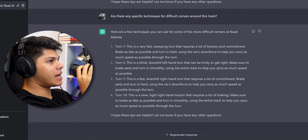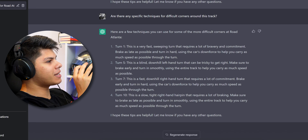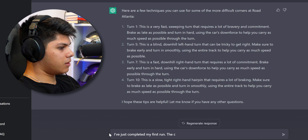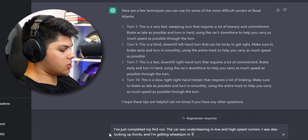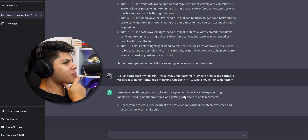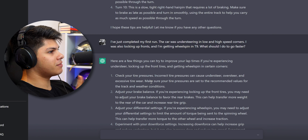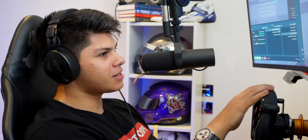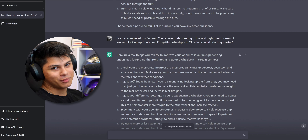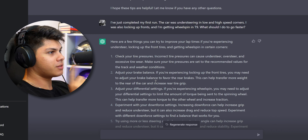I'm going to continue the conversation I was having with the AI so it already knows we're at Road Atlanta in the W12. I just completed my first run — the car was understeering in low and high speed corners, I was locking up the fronts, and I'm getting wheel spin in turn nine. What should I do to go faster? Check your tire pressures — incorrect tire pressures can cause understeer, oversteer, and excessive tire wear, so make sure they're set to the recommended values for track and weather conditions. Adjust your brake balance — if you're experiencing front lockup you may need to favor the rear brakes, which can help transfer more weight to the rear of the car and increase rear tire grip. 100% correct.